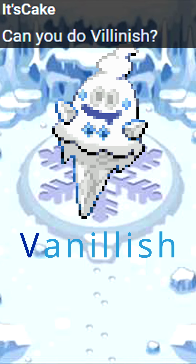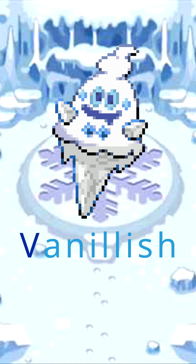This Pokémon is said to have existed since the ice age, making its habitat in snowy mountains. Vanillish is able to cool down the surrounding air and create ice particles, which it uses to hide itself from foes, but also to freeze them with cold air that can reach minus 148 degrees Fahrenheit, before shattering them with a headbutt.